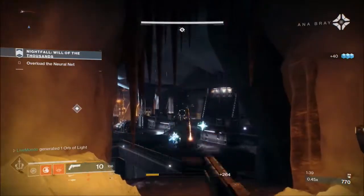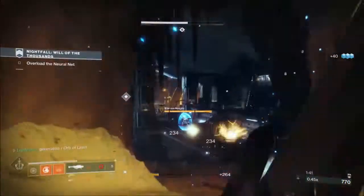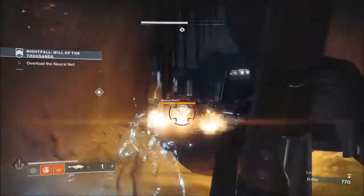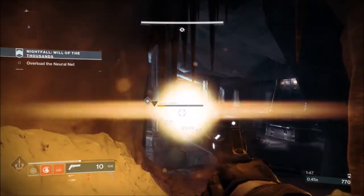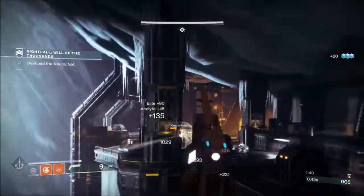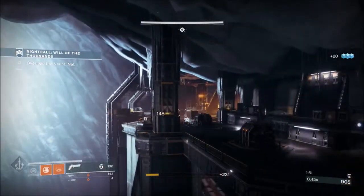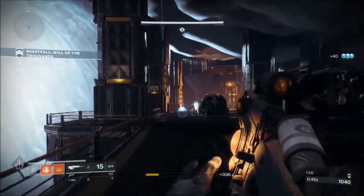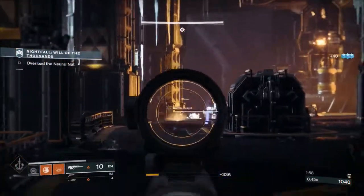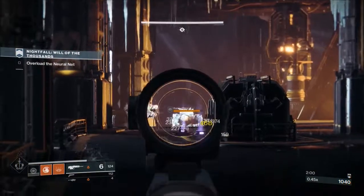So when you get to this first section, I like to take out the four acolytes up on the right hand side, just saves me having to deal with bombs. Then you've got this ultra knight, the arc shielded knight. He can be troublesome, so you want to try and get him out of the way. It's not always feasible to get him out of the way straight away, but as you can see, we've now got the mini ultra boss.